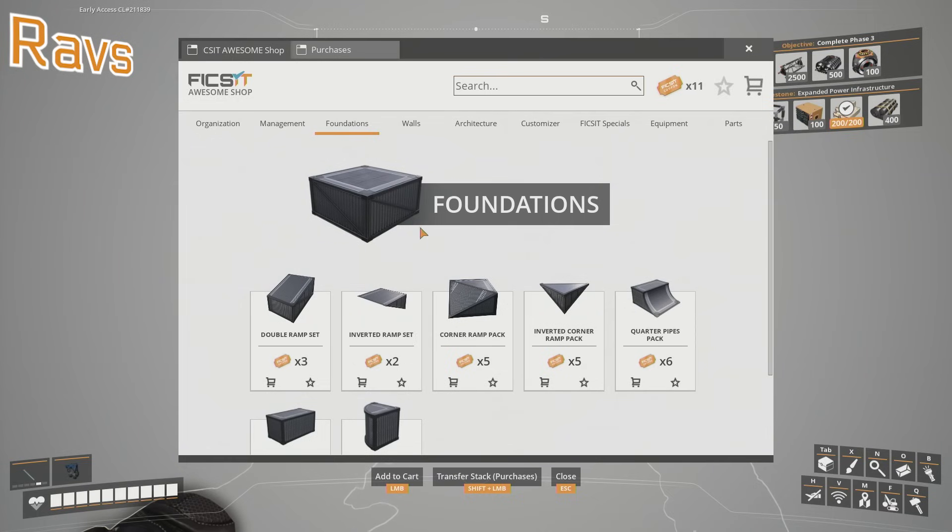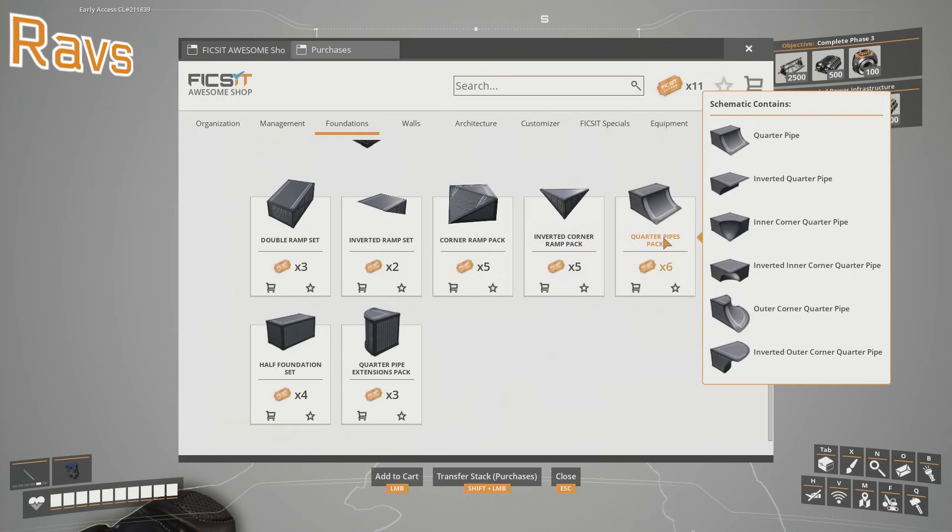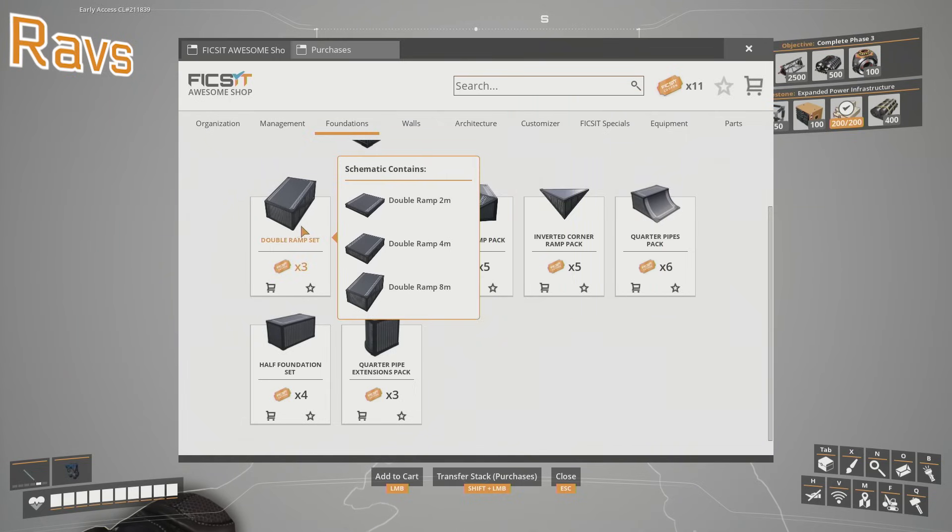Duncan wanted a double ramp set. What's a double ramp set? I am unsure. Could you put it on my screen? Double ramp set. So is that like so you can go up and down? I don't know what the double ramp does. Oh, what the heck is that? It basically gives you what I was asking for. Oh, I see. It goes up and down, yeah.